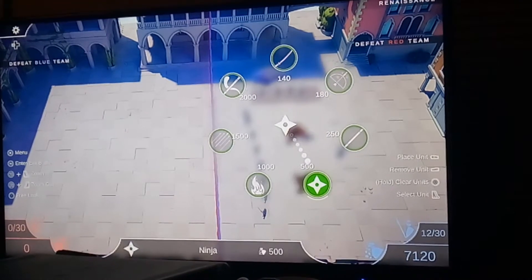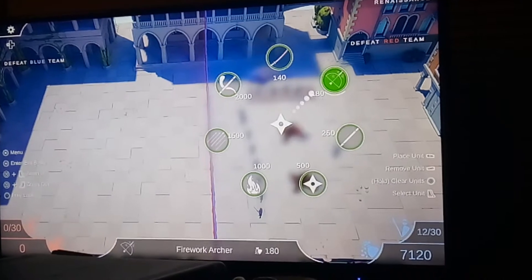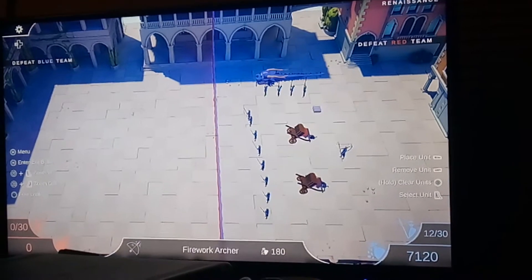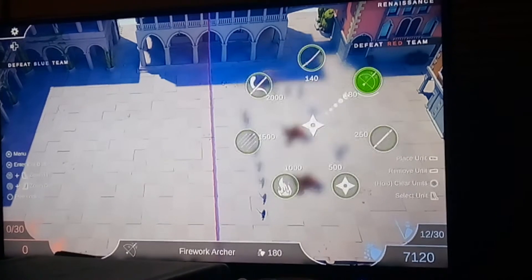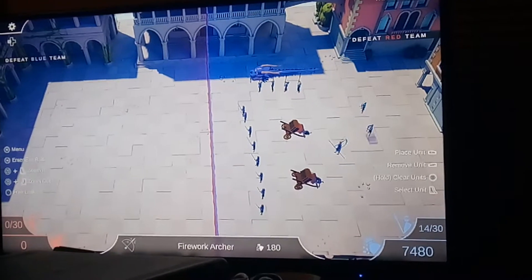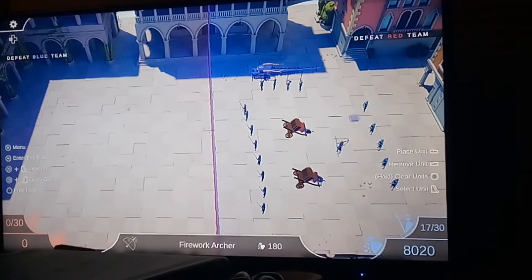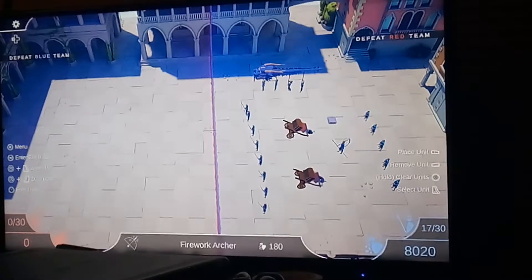We have some Ninjas that throw Ninja Stars, and then we have Monks — The Guidance, the Monks — and Firework Archers. Put like five of those in the back, the Fire Archers. Put two Monks on either side of the Monkey King.